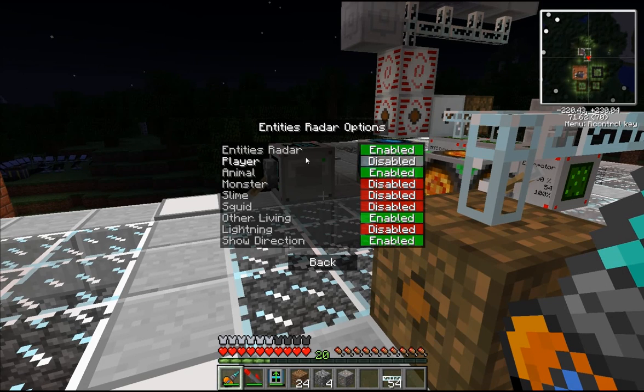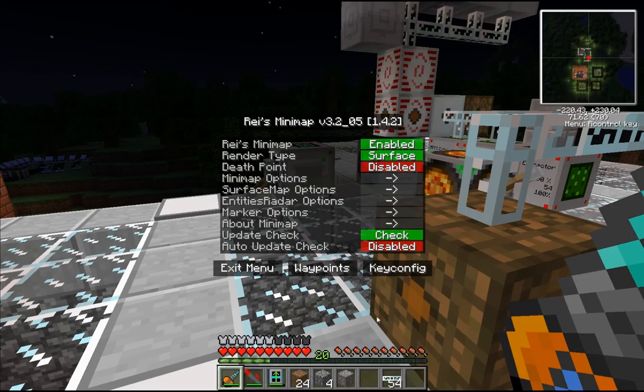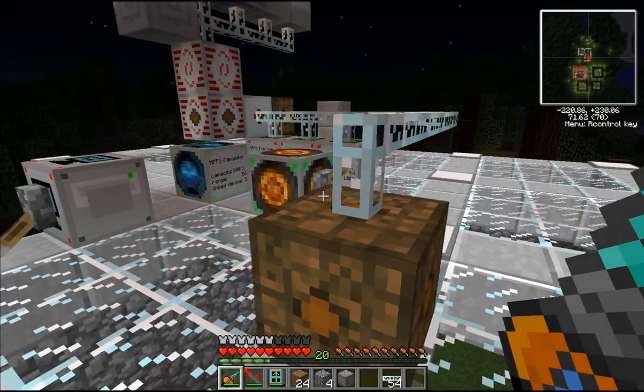Right now I have the entities radar on, so I can see sheep and stuff like that — I was looking for something. I can turn that off, and you can turn monsters on so you can see where they're at, which I don't usually use because I think it's cheap.